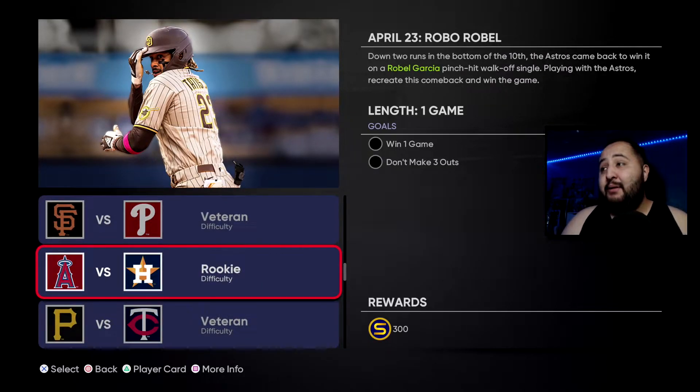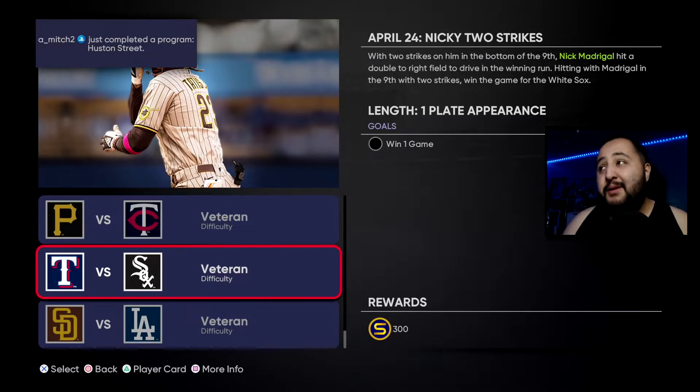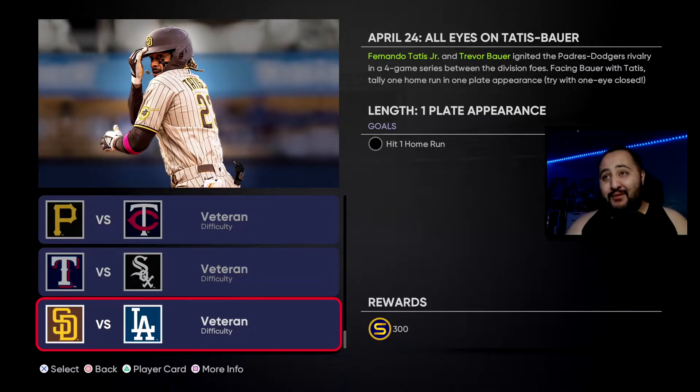Playing with the Astros, recreate this comeback and win the game — this one might be a little time consuming, but it's on Rookie difficulty so you guys can get it done. Player lock — finish the game without giving up a hit, pitch six outs and do not give up a hit. It's not too difficult but could be time consuming since the computer can get a little tricky with hits. Hit with Madrigal with two strikes and win the game for the White Sox. Then the thumbnail moment — all eyes on Tatis and Bauer: hit a home run off Trevor Bauer.